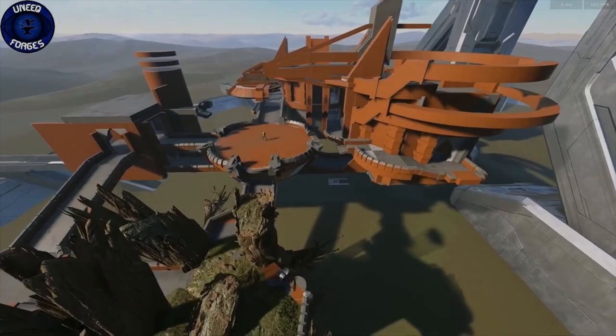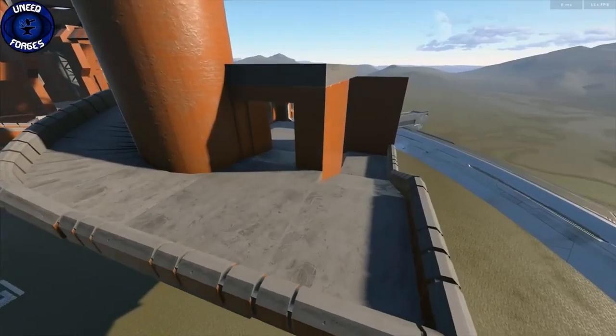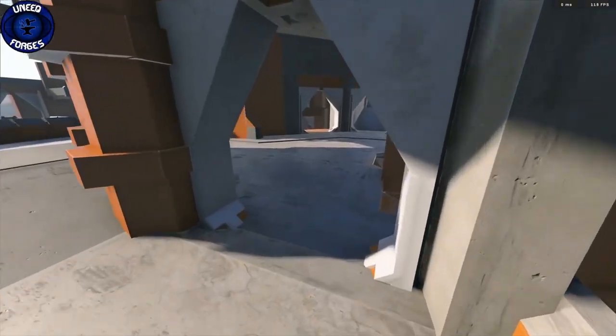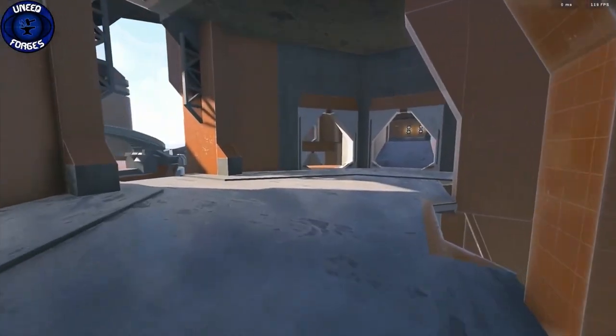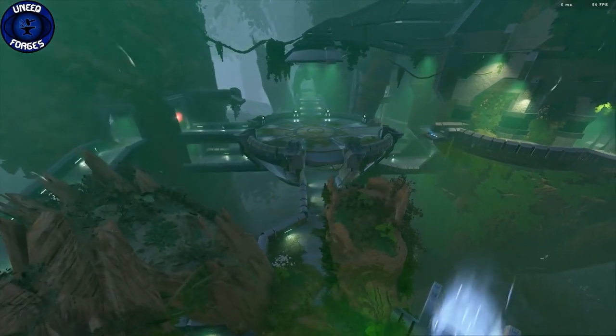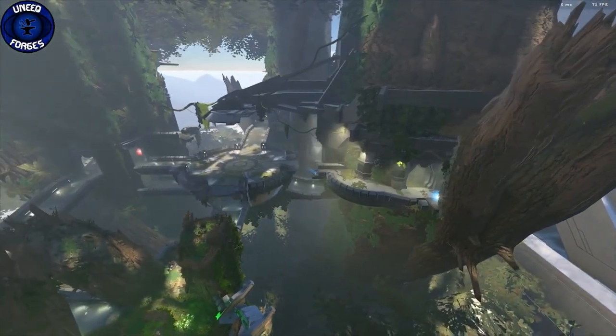To say I'm excited is an understatement. I feel like I'm back in 2007. This absolute madman, a forger by the name of Unique — he goes by Unique Forges actually — has created, in this leaked build of Halo Infinite's Forge, Guardian.